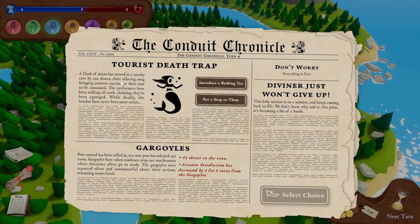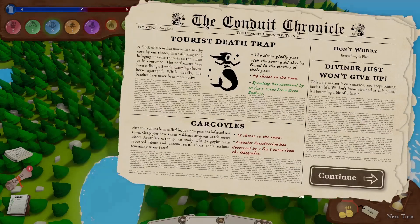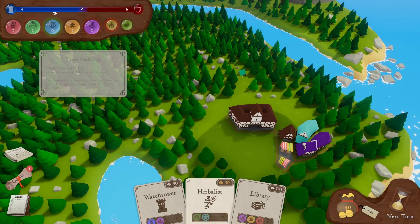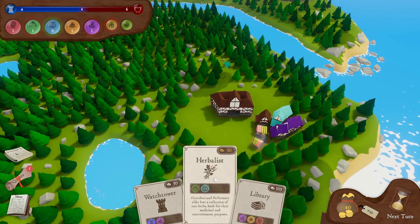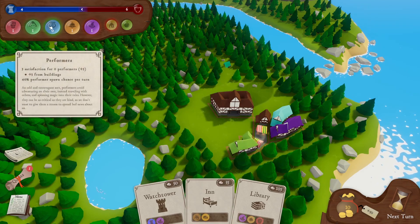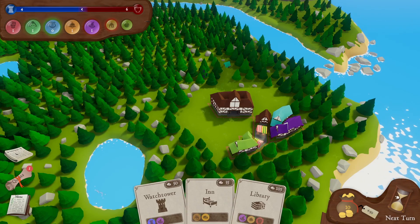A tourist deathtrap event: a flock of sirens has moved into a nearby cove — their alluring song brings unaware tourists to their nest to be consumed. We can introduce a busking tax to get some cash out of these sirens, at plus four threat but more cash — I'll take that. There was also something about gargoyles which I completely missed, but I think that was increased threat level, which means the threat is actually above our defence. We do need some lads as soon as possible. We can afford a herbalist, which will hopefully attract green and blue — the outriders and the performers.